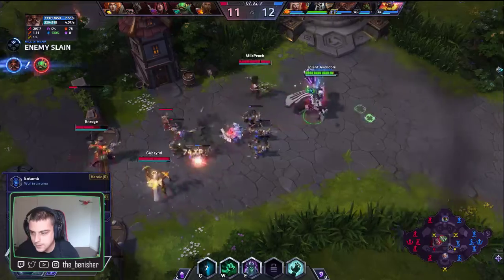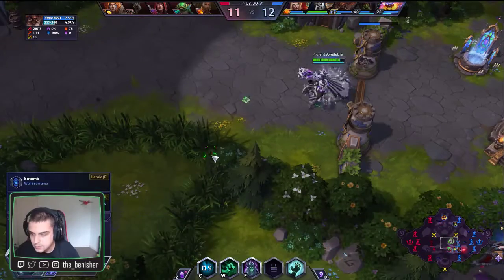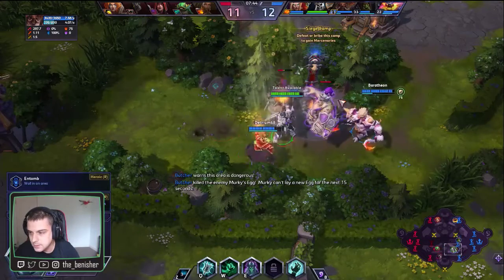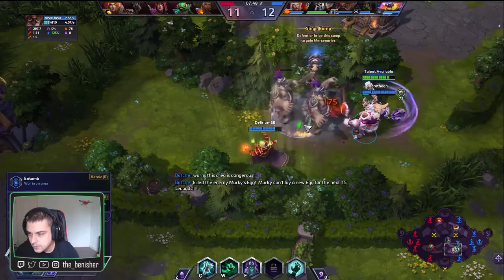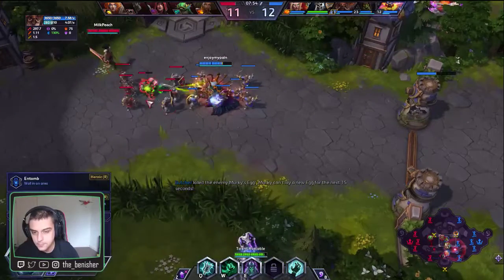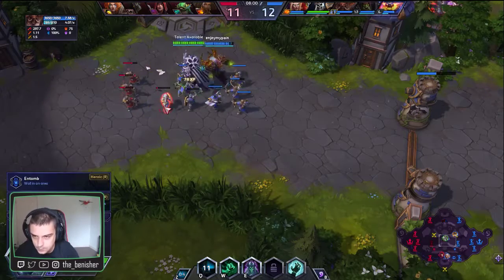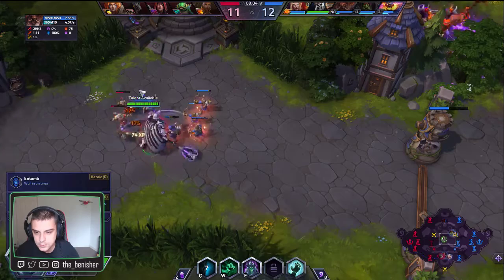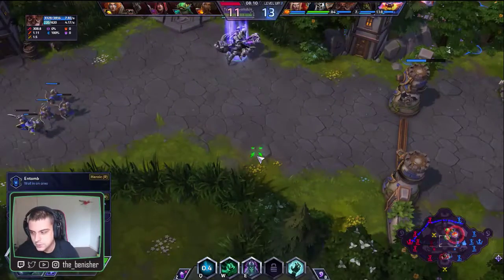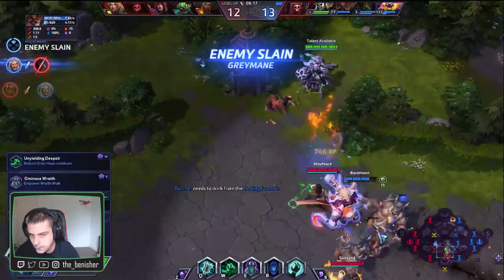My preferred ult is March of the Black King — that's the one where you stand in a line and swing at everybody, getting a certain percentage of maximum health back. However, I think against this team, Entomb might be a little better. We've got Kale, we've got backup damage, and we've got the Meteor from Ragnaros with additional backup damage as well. They do have pre-escapes to get out of it, but in certain situations they'll probably struggle — except maybe Sonya could potentially leap and just get out herself. Both ults are actually really fun.